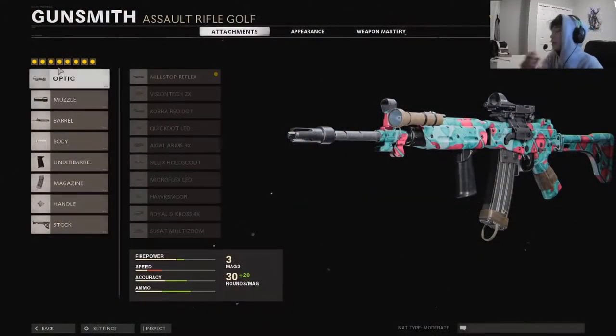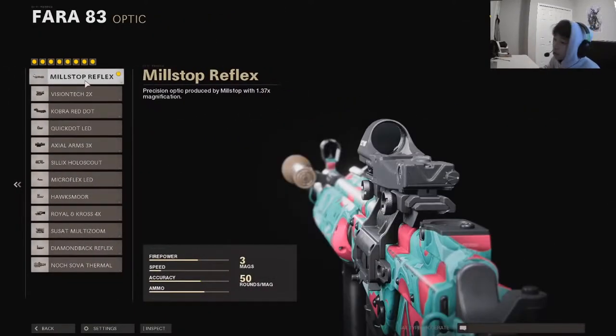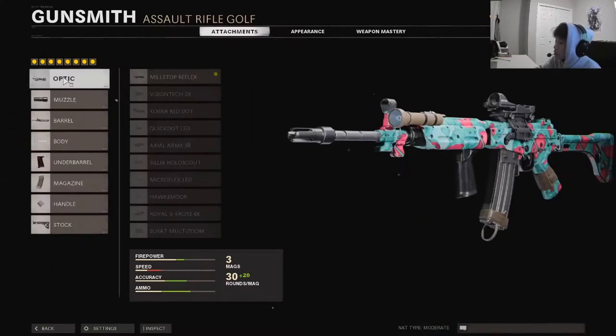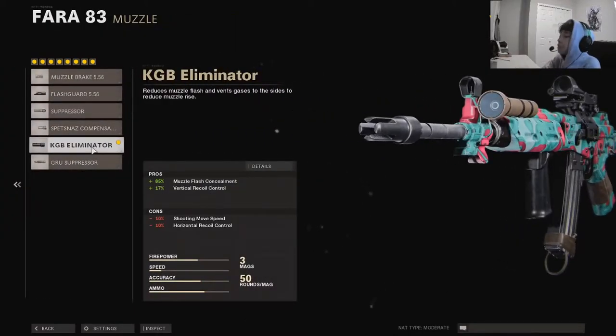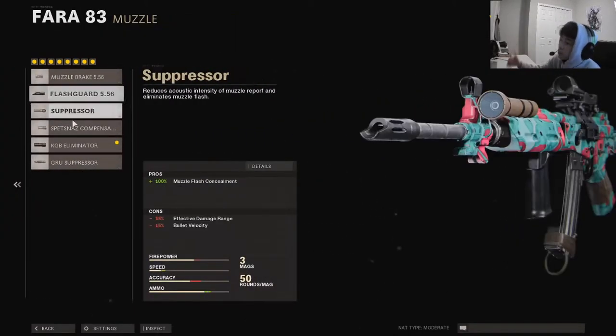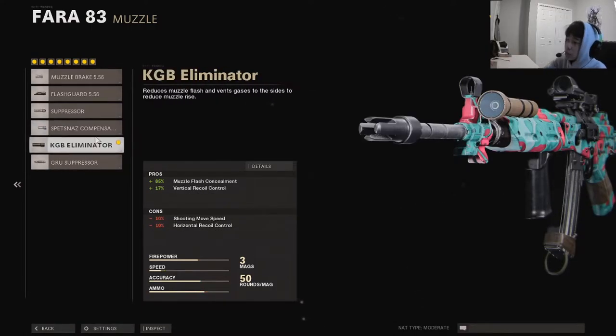Okay guys, we are here — finally we got the class setup, let's get right in. First, optic — this doesn't matter. I'm using the Mil-Stop Reflex, but you can use anything, you don't even need an optic. Next, muzzle: I'm using the KGB Eliminator — it's just the best for recoil. If you don't have the KGB, the Spetsnatch Compensator is good, but the best one for recoil control is the KGB.